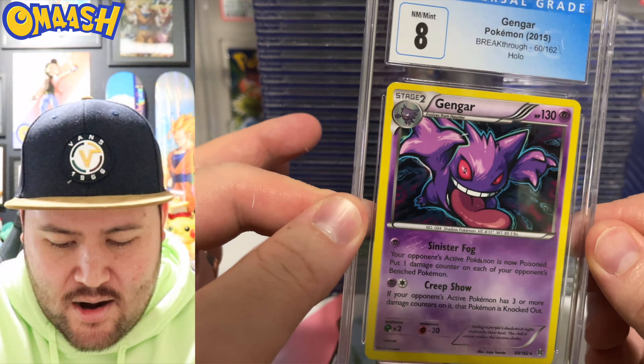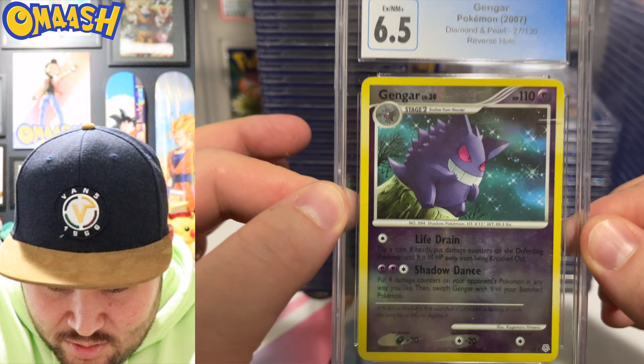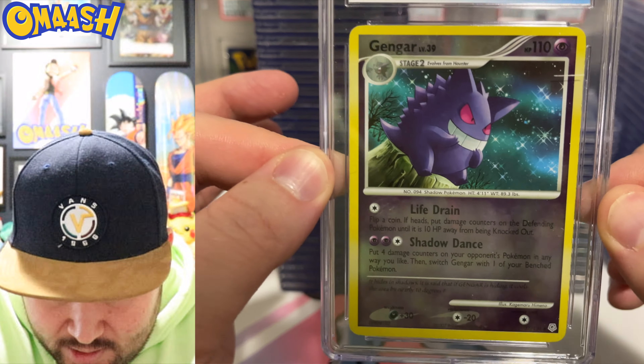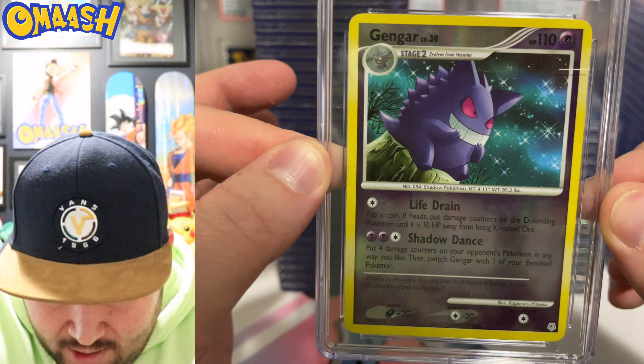Primal Kyogre — beautiful. Love the Japanese going across the card, and the texture of this bad boy is nutty. Very nice, 8.5. Next up, Scizor VMAX — classic card, love the artwork, love the look of the Scizor cards. And then Grimmsnarl Storm — I hate that card so much, I can't even pretend to like it.